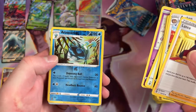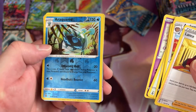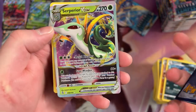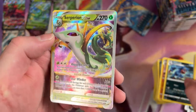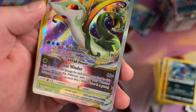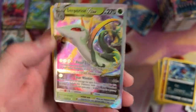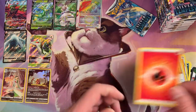We've got a Reverse Holo Araquanid. And — oh! A Superior V-Star. Very cool. That looks awesome. He really catches your eye. Is that a Full Art too? Yeah, it might be. It's hard to tell the texture on that one. Man, this is all just the first half of the box as well.